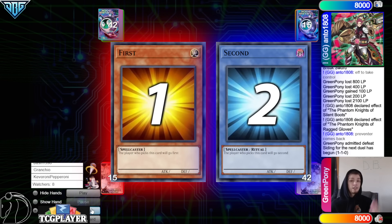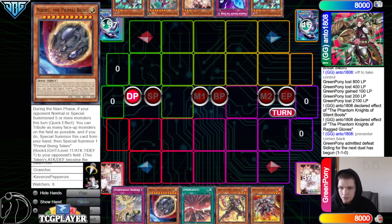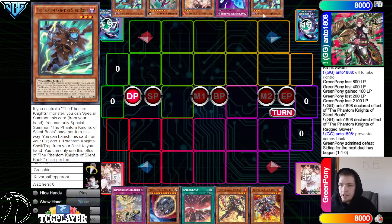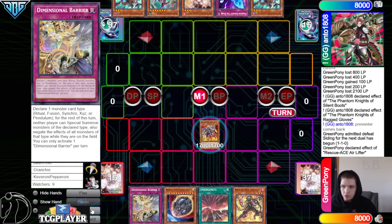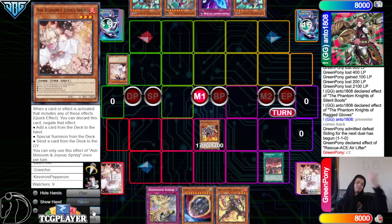On to game number three. We will see Green Pony go first. We got D-Barrier, Nib, Emergency, Impulse, Air Lifter. D-Barrier sounds horrible — they must have taken out something that was even worse than this. Then they have Silent Boots, Fogblade, Ash, Fenrir, Silent Boots. A lot of Phantom Knight players have been trying to end the game with Raider's Knight upgrading. They go Air Lifter, Emergency, chain Ash Blossom. That's literally the exact interaction I had brought up earlier — nice.